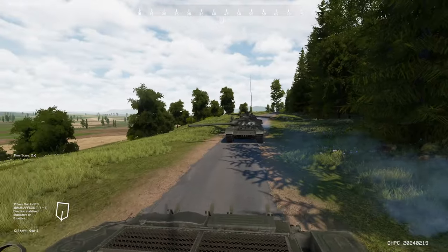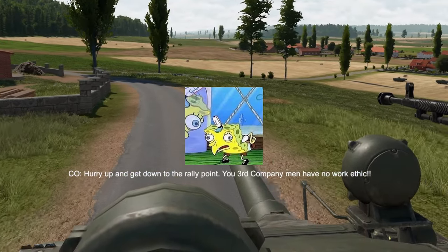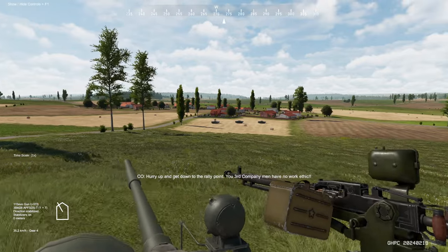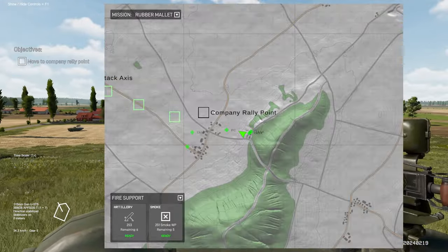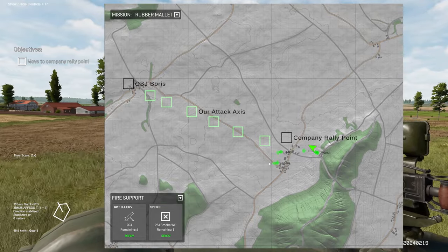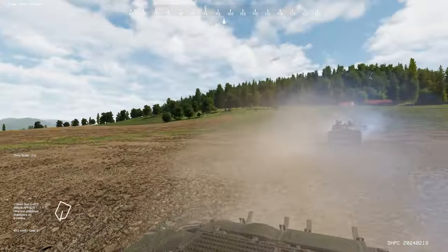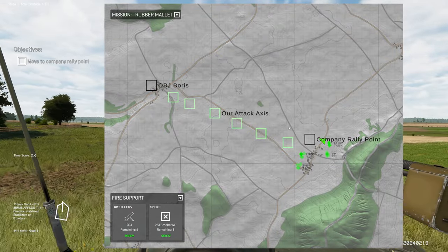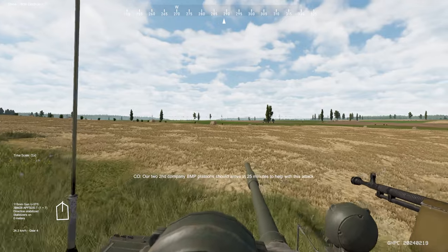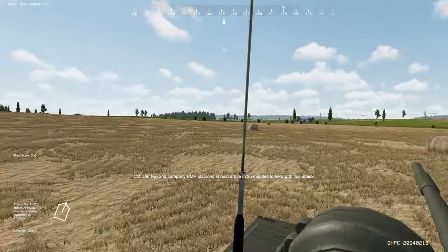We're going to move up with our new T-62s in Gunner Heat PC. Our CO says hurry up and get to the rally point — third company men have no work ethic. We're moving to our rally point right up ahead. As you can see, they have fixed the radio, so you can see our friendly tanks and should be able to see reported enemies later on. Our axis of attack is along this road to Objective Forest, the town we'll be attacking. The second company BMP platoon should arrive in about 25 minutes to help with the attack.